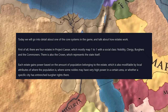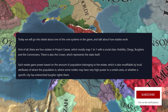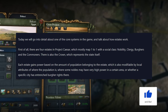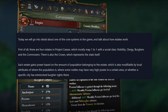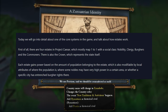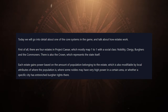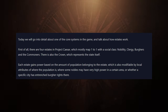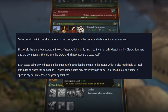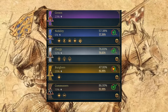So the first thing: there are four estates in Project Caesar, which mostly map one-to-one to the social classes — nobility, clergy, burghers, and commoners — and then obviously there is the crown as well, which represents the state itself. Each estate gains power based on the amount of population belonging to that estate, which is also modifiable by local attributes — where some nobles might have very high power in a certain area or where a city has entrenched burgher rights. And as you can see, it's just the EU4 UI looking nice.